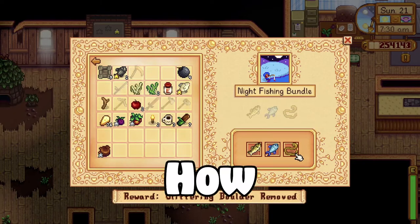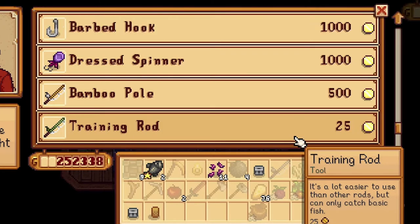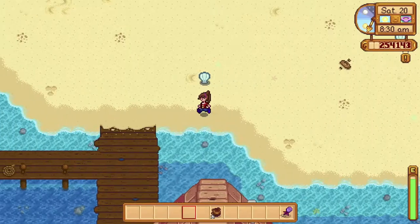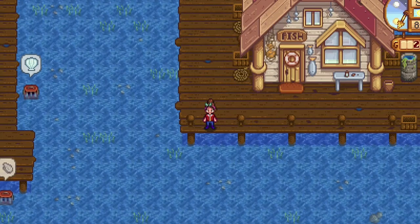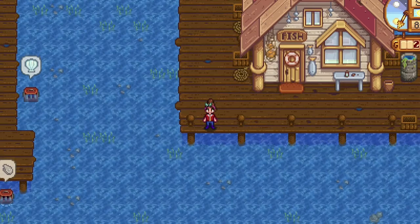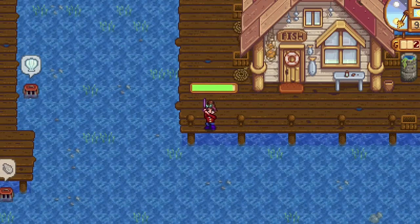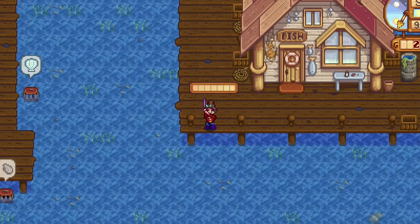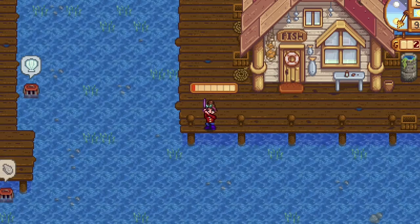So first, how to fish. Make sure you are using the training rod, not the bamboo rod. You can get it from Willie's Fishing Shop for 25 gold. Then, look for a body of water, preferably when they are bubbling, because you have more chance of catching a fish than trash. Then, cast the line — the farther the better. You have more chance of catching silver, gold, or iridium-quality fish if your line is cast to the maximum.